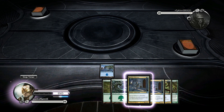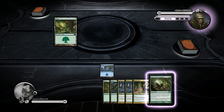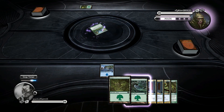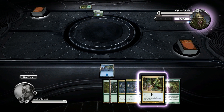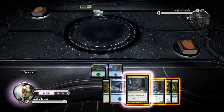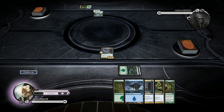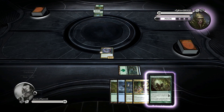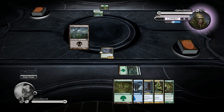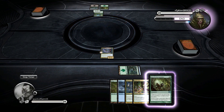You can drop these Jhessian Infiltrators and be annoying and unblockable, then drop the Quest after turn three or so. When he attacks, we'll drop the Mystic Snake. We'll make this super annoying unblockable creature that's a 6/6 unblockable, because you only have to remove one Quest counter from him. The Quest for the Gemblades is probably my favorite part — it's that powerful, you just need one thing.